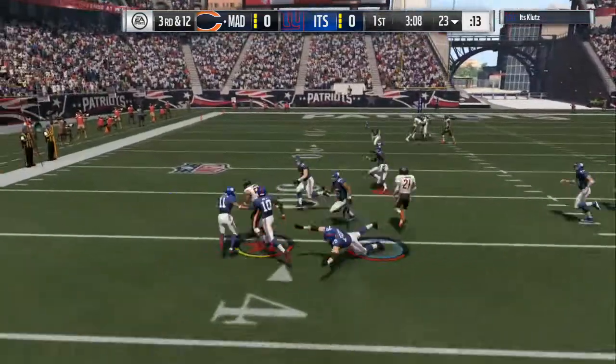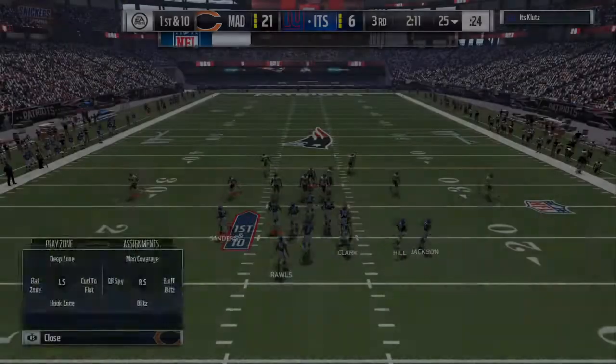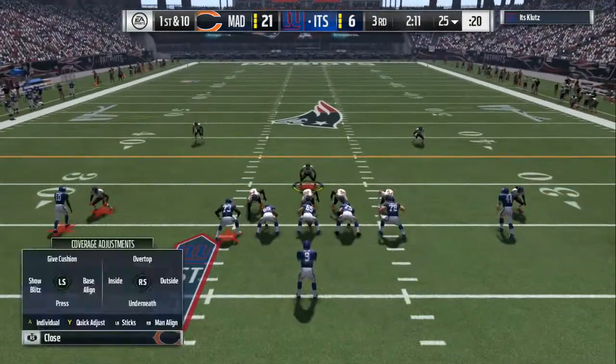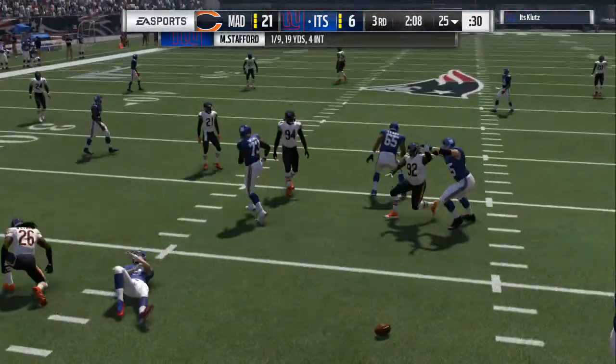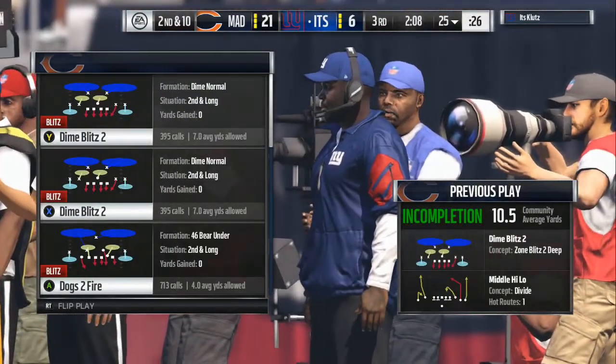In the Dime Blitz, if you notice a pass situation, all you want to do is base-align, pinch the line down, and then crash them out. Then you can do whatever you want with your people on the left side of the field. You want to run straight across to the right side of the field first — as you can see the pressure is getting there — and then lurk back toward the middle.